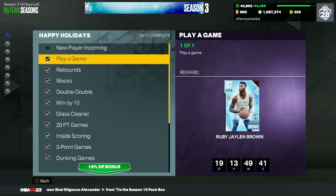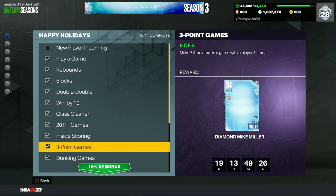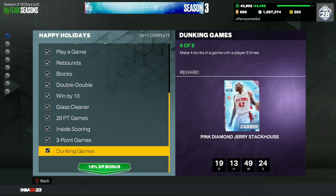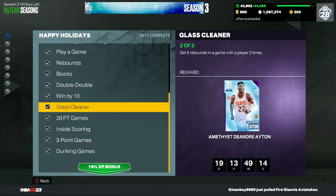To get a Ruby Jalen Brown, all you have to do is play a game — you don't have to win, there's no specific game mode, no requirements, just play a game and you'll get a very solid Ruby card. Next, get 10 rebounds in a game and you'll get Tom Chambers. You can get any of these cards, and we're already up to getting some free Pink Diamonds. To get a free Pink Diamond Jerry Stackhouse, just make four dunks in a game with a player five times.